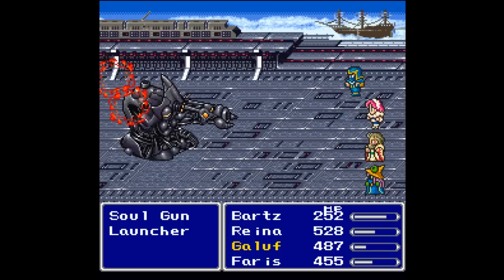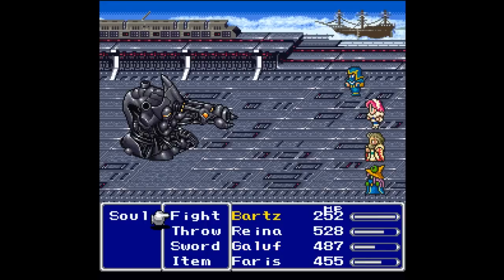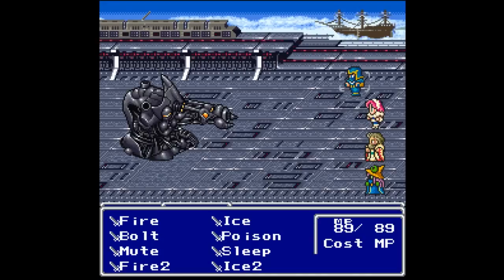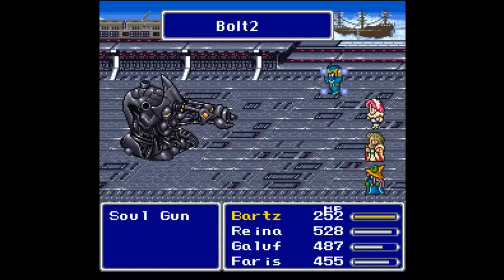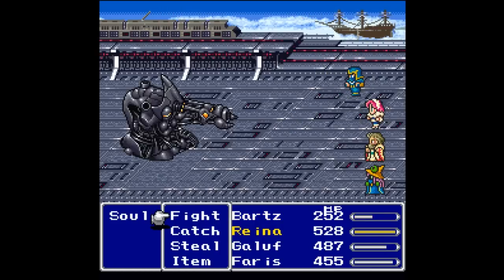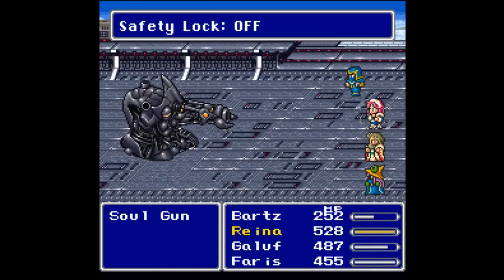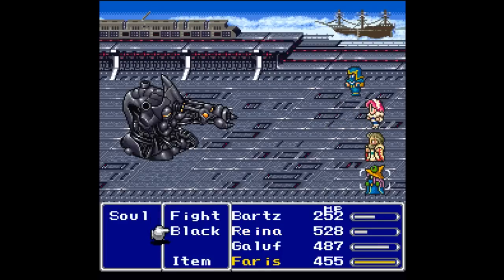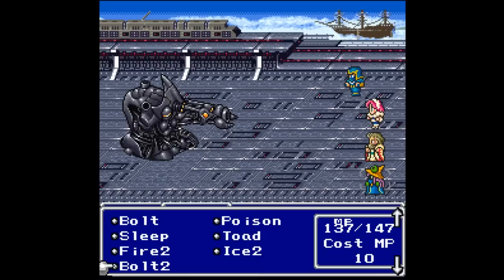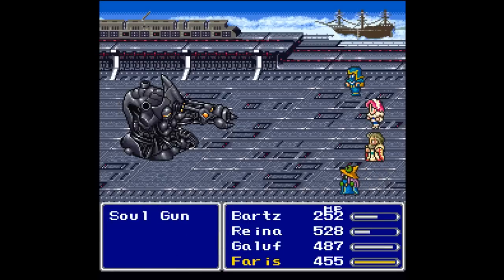Both of the launchers are down, which is what we really wanted. Now the Soul Gun should spend the rest of the time charging up its laser, but I should be fine from here on out. Safety lock off — oh no, those missiles can cast Old on you.